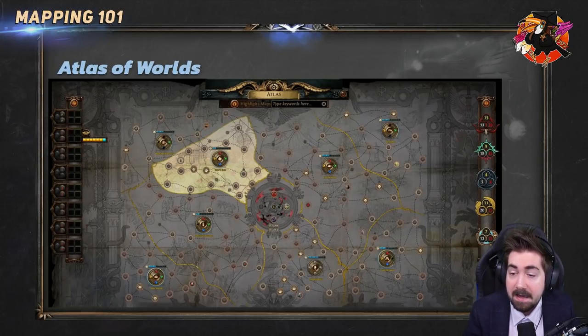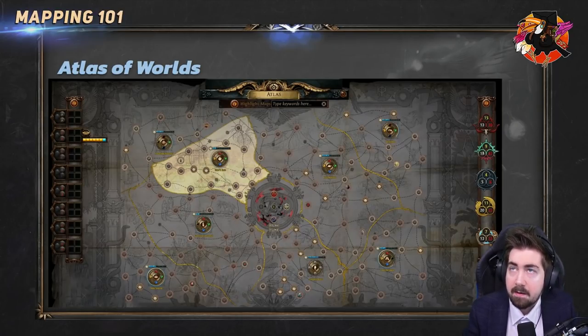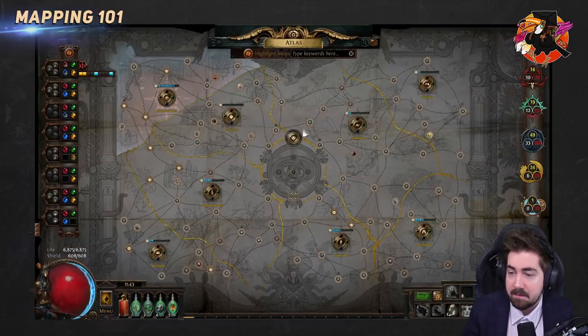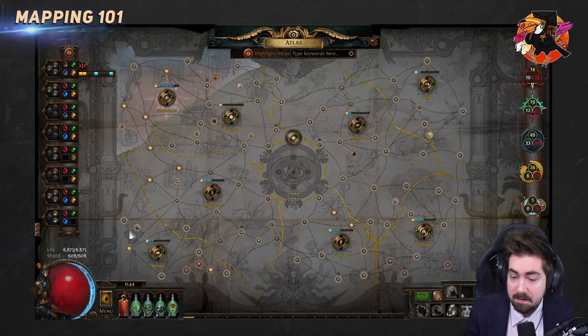The Atlas is divided into eight named regions: Haewark Hamlet, Glennach Cairns, Nuvistir, Valdo's Rest, Lira'thane, Lex Proxima, Tirn's End, and Lex Ejoris. We have four inner regions and four outer regions. On a clean Atlas, the inner regions have maps from tier 1 to 4, whereas the outer regions are tier 3 to 5, so the inner regions are slightly lower level than the outer regions.